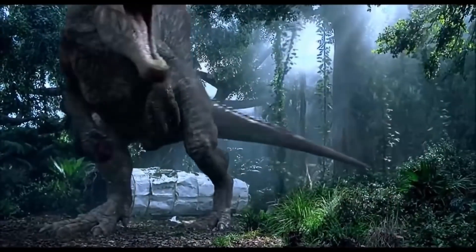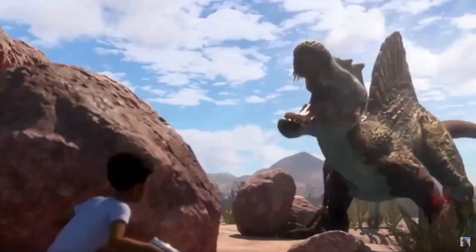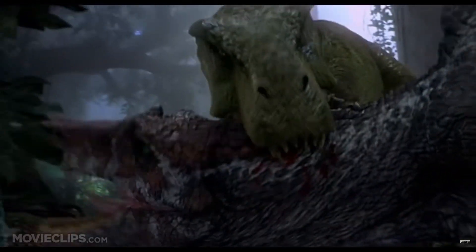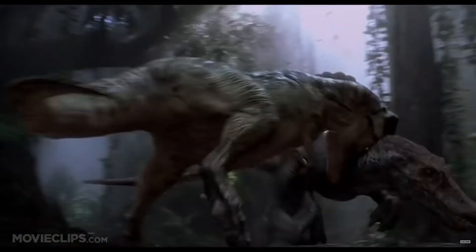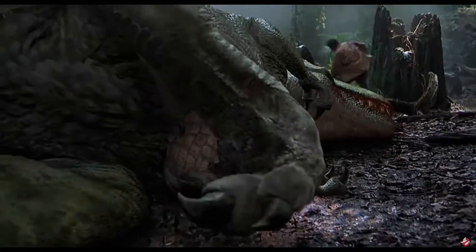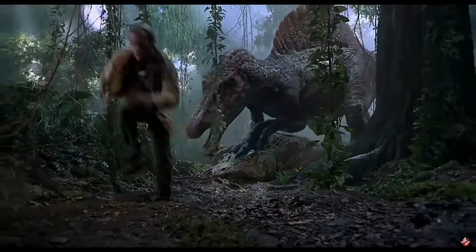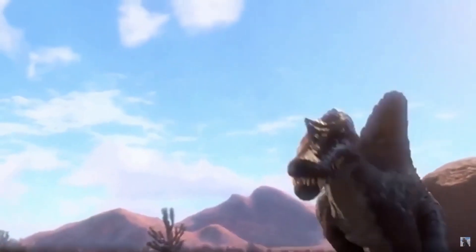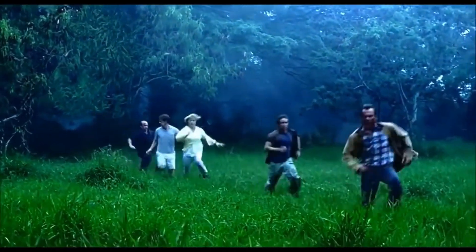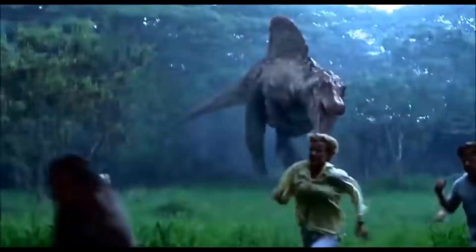Yet another reason these creatures are different is the way they act. The Camp Cretaceous Spinosaurus uses its arms a lot while moving around, either by supporting itself or turning quickly. But the Jurassic Park 3 Spinosaurus doesn't use its arms for mobility at all — the arms are just used as weapons. You could argue that the JP3 Spinosaurus placed its hand on the defeated T-Rex after their battle, but that was simply it claiming its kill by towering over it. Overall, the Camp Cretaceous Spinosaurus is a mix between bipedal and quadrupedal, whereas the JP3 Spinosaurus is mainly bipedal.